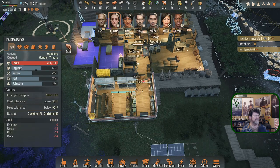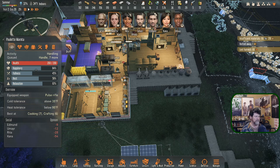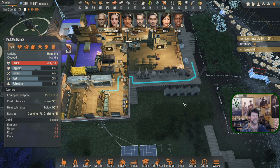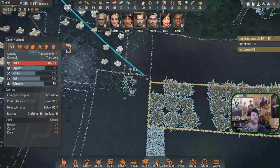Paulette, let's have you specifically handle smelting from scrap — do that at least three times before going to bed tonight. Simon is transporting on that last command.